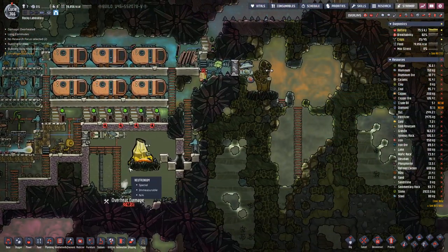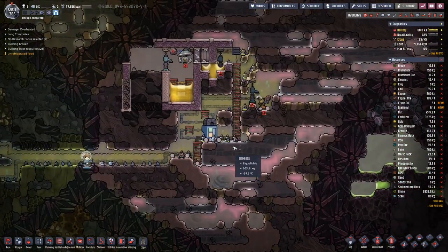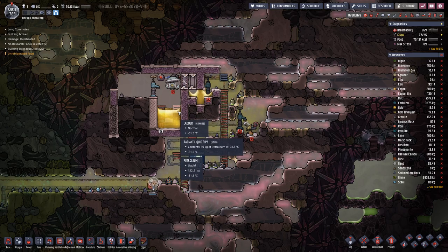On top here it's pretty hot and it looks like this door is not a good insulator. But we're getting closer to our goal of having the third layer of petroleum in there.